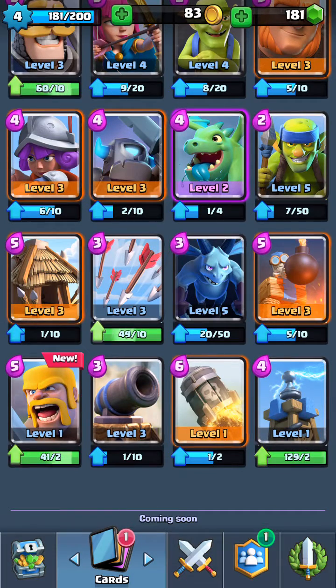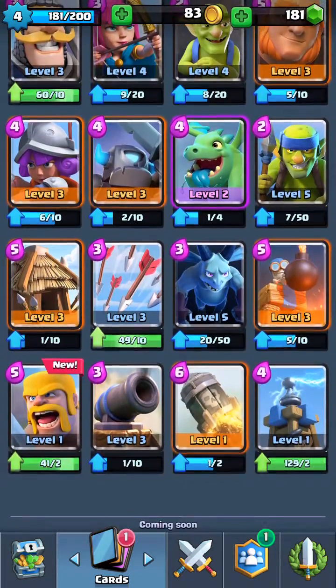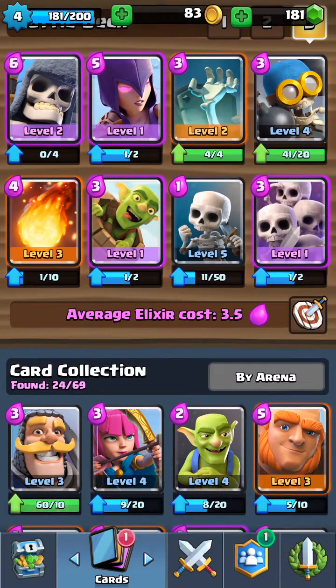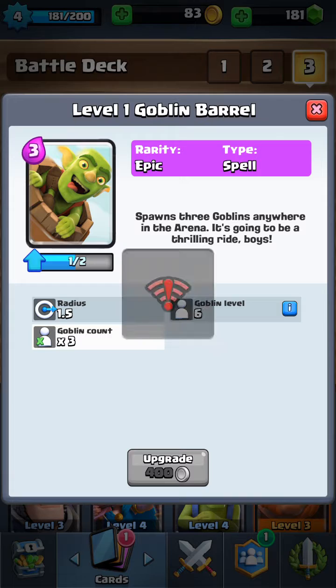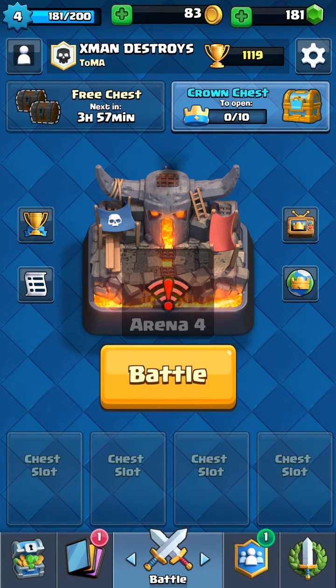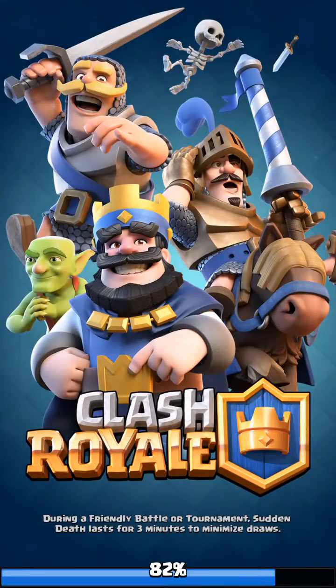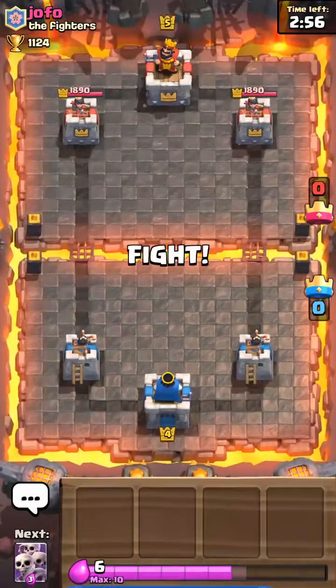So I guess we can call this the all-skeletons deck. We need a tombstone — can't have an all-skeletons deck without a tombstone. Tombstone for cannon. Alright, this is the all-skeletons deck. Actually, if it's gonna be all-skeletons, we need a spell. You know what? Let's call the goblin barrel a spell, because technically it is a spell. Alright, let's go. The internet's still being stupid right now, but we're gonna risk it.